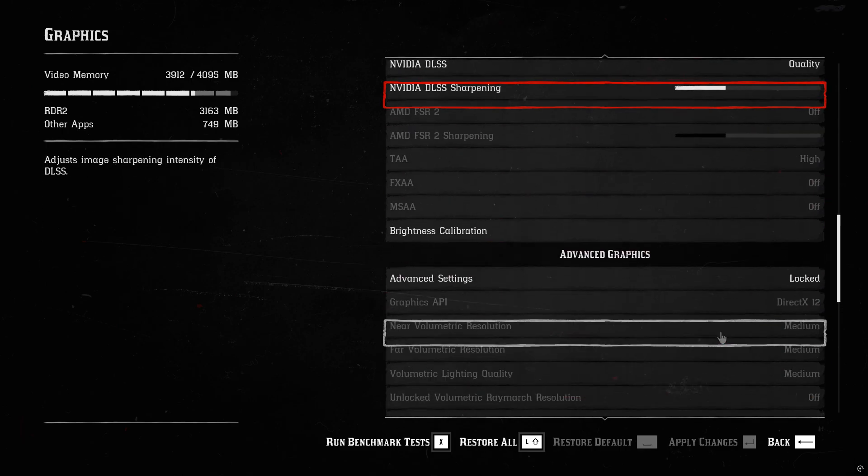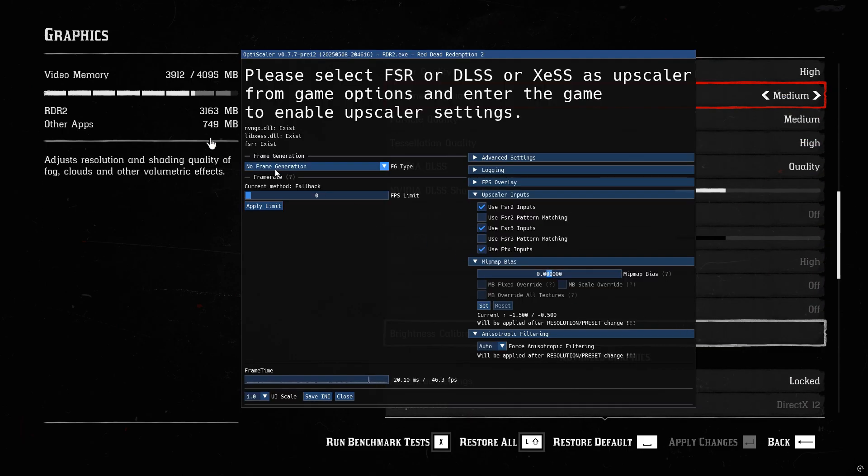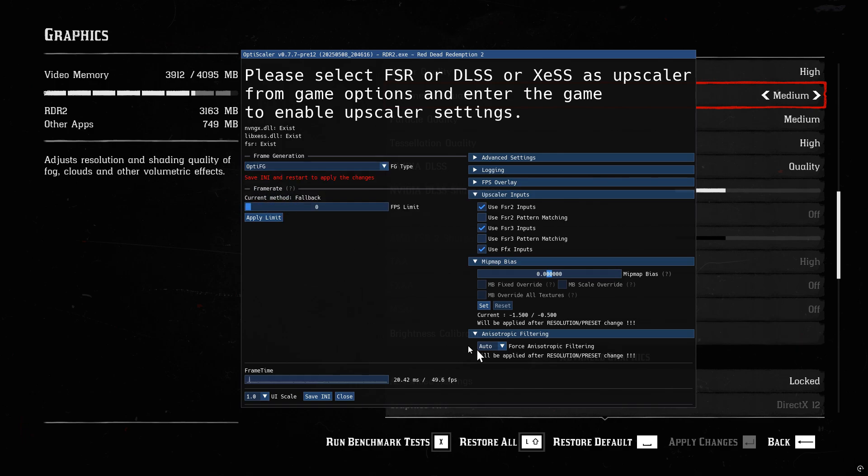Then press the Insert key on your keyboard to open the mod menu. From there, select OptiFG under the Frame Generation option. After that, save the settings and restart your game.